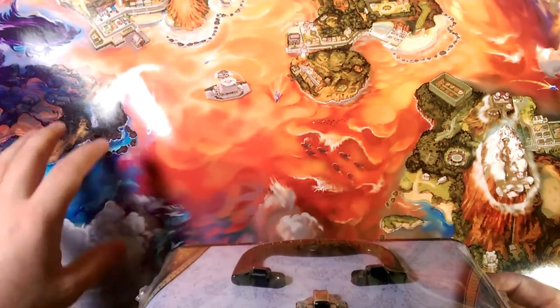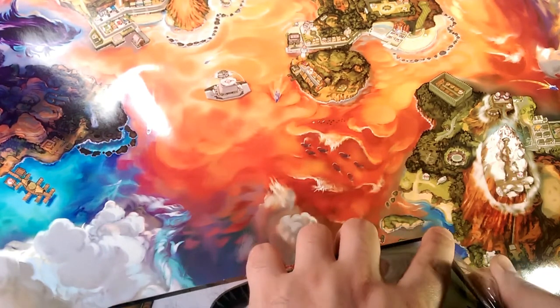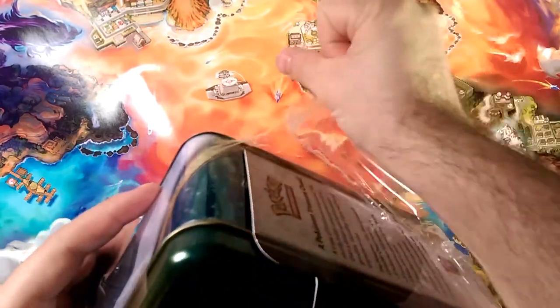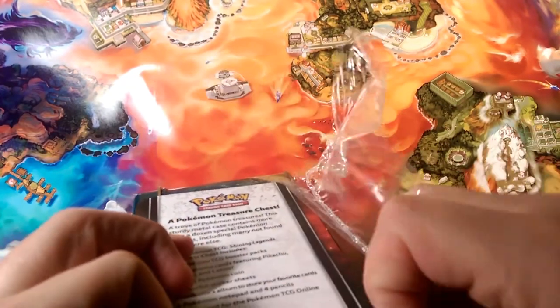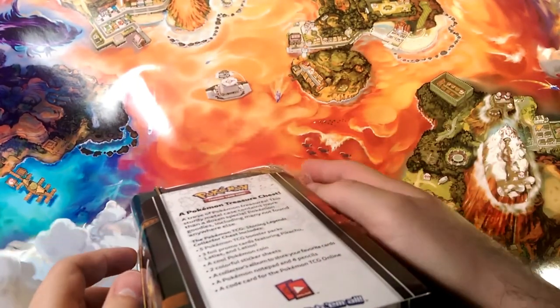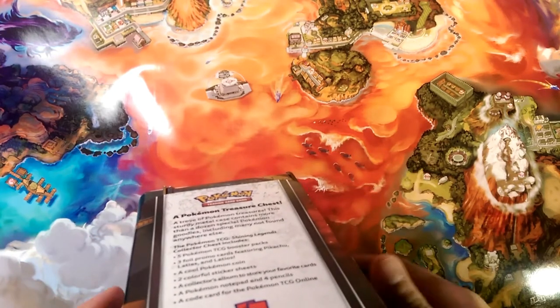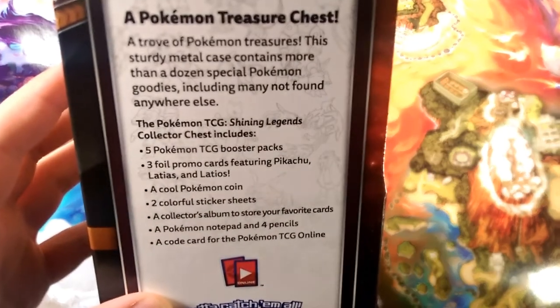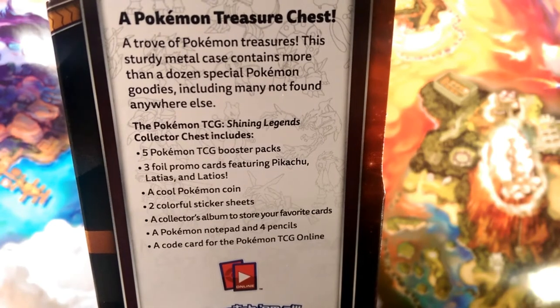I had one of these laying back here for a long time — I believe it was the Sun and Moon one with those promos. Today we're getting into the Shining Legends version, the Pokémon Treasure Chest, a trove of Pokémon treasures. This sturdy metal case contains more than a dozen special Pokémon goodies, including items that may not be found anywhere else.